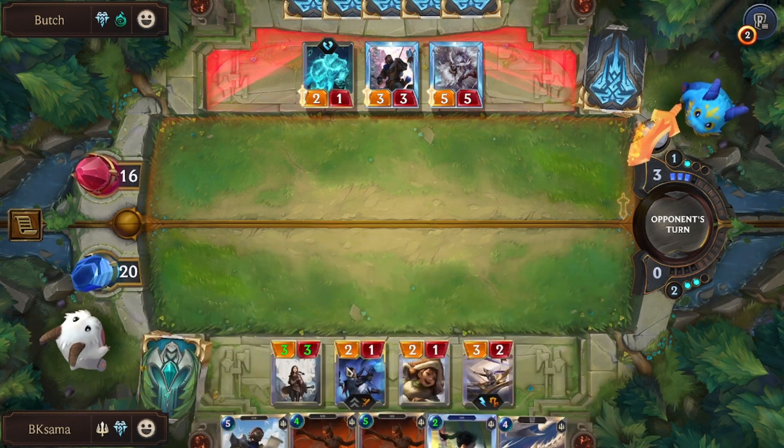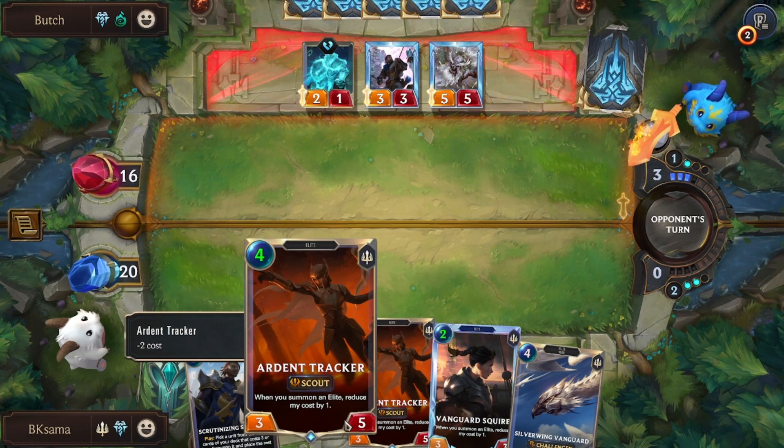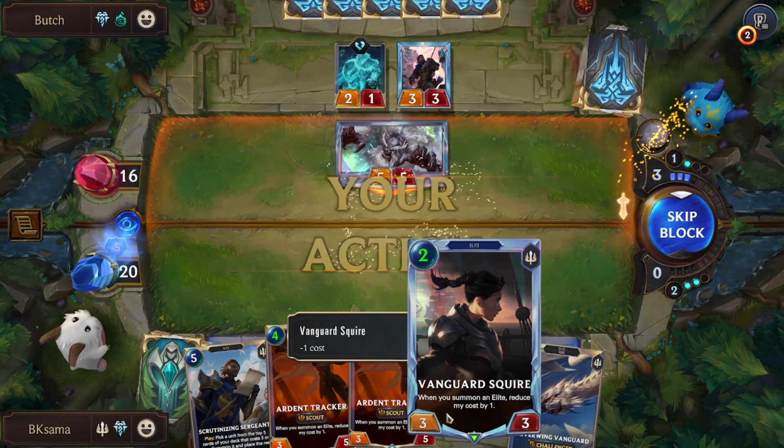Most of our units have the effect of reducing cost or interacting in some way with other elite units. Like Vanguard Squire, which when summoned — when you summon an elite — reduces its cost by 1.